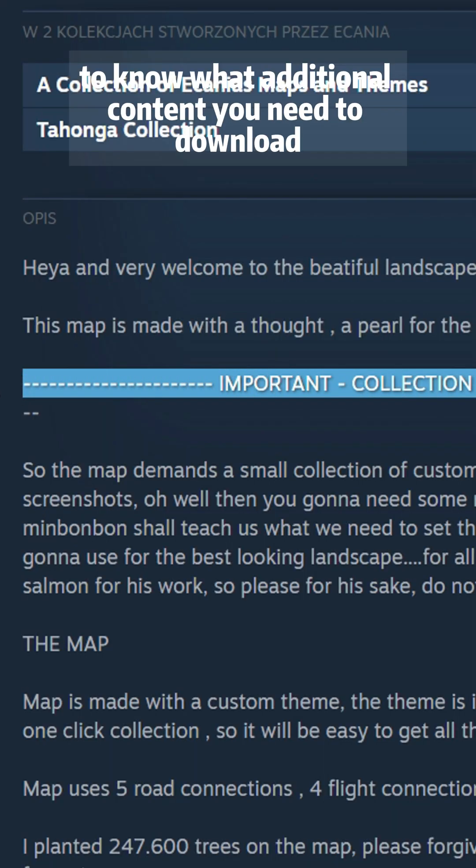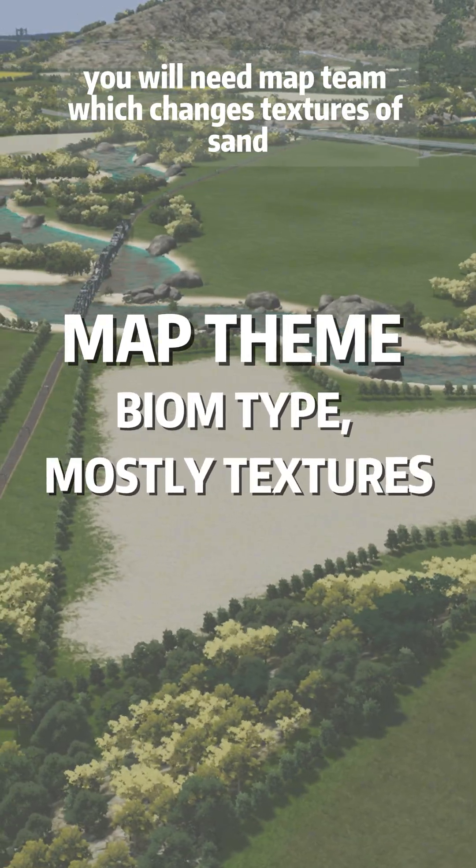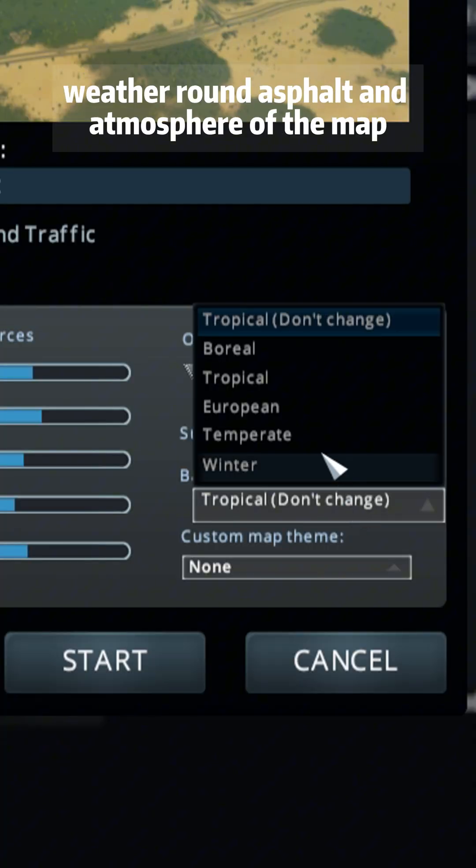Read the description to know what additional content you need to download. For sure, you will need Map Theme, which changes textures of sand, water, ground, asphalt, and the atmosphere of the map.